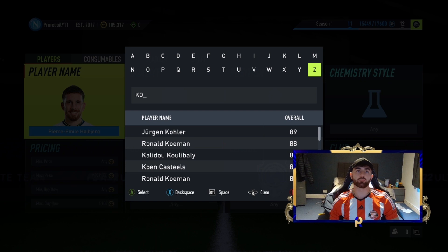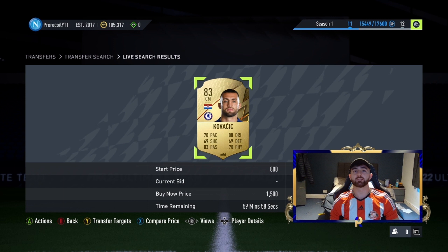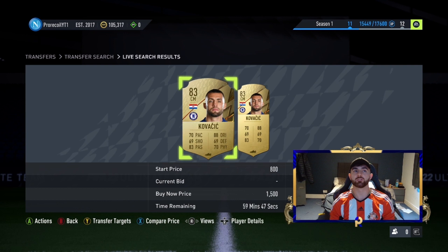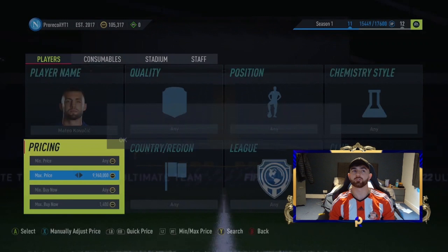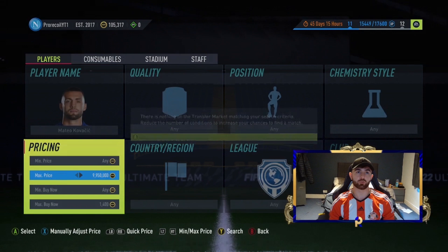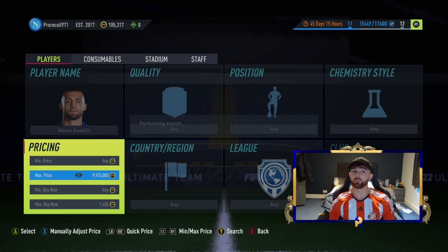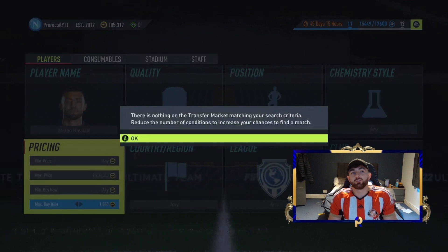At 1.6 we'll try for 1.4 ideally, or settle for 1.5. For maximum return on these investments, it might be worth sniping during Squad Battles rewards or Weekend League rewards day — Thursday rewards day would be brilliant for picking these up. Also a little hint: if you haven't used your EA Access hours yet, it might be worth changing your console region to New Zealand to get the full game early.